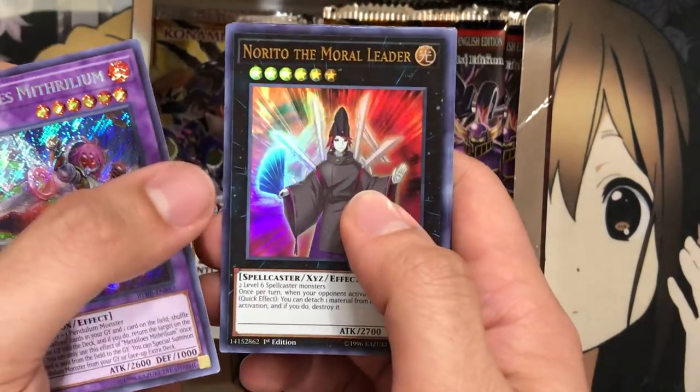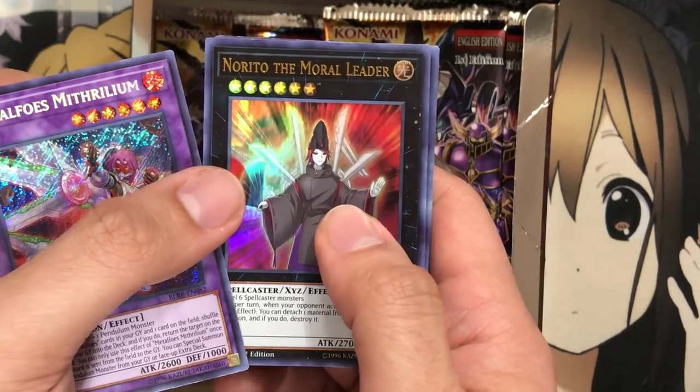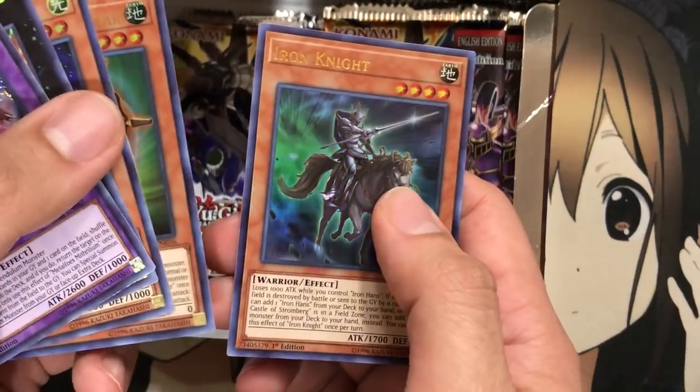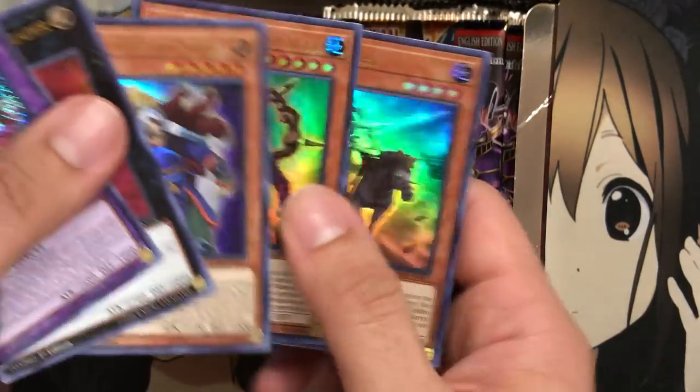Mithrilium again, but the Ultras might be cool depending on what we pull. We have Nordo the Morale Leader, Tenma the Sky Star, Hayate the Earth Star, and Iron Knight. That's the end of the pack — I can't believe I was expecting one more card from that.